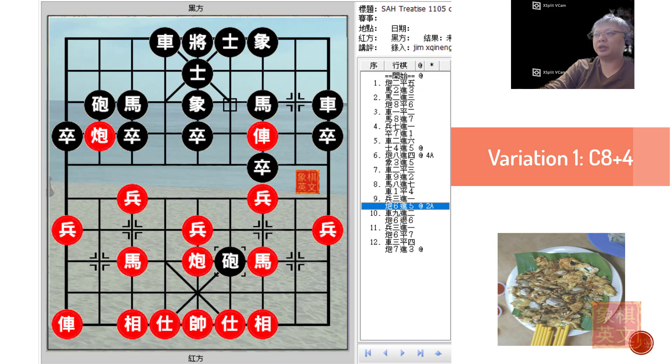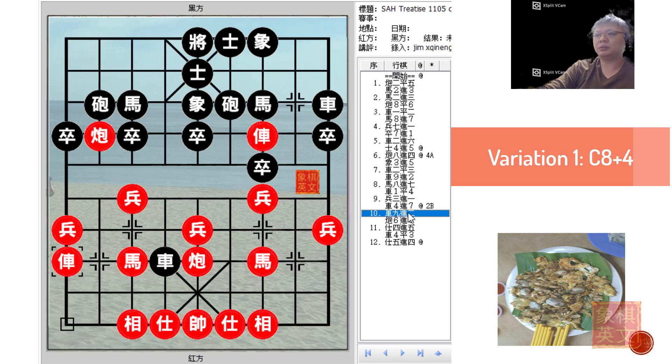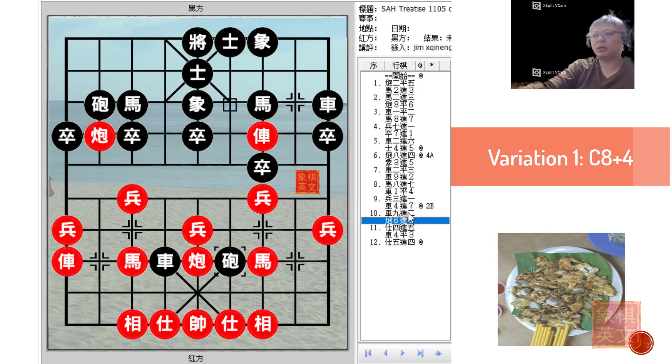At this point, Red would try to trade pawns to allow for development of his own horse and also free his chariot from any sneak attacks by Black. Black would tempt Red to play R9+2 to protect the horse with this move, because as can be seen with the kingside chariot at this position, the horse cannot advance. So retreating the horse would not seem to be a good option either. Instead of C6+5, another move was discussed whereby Black would be very blunt and aggressive with R4+7.